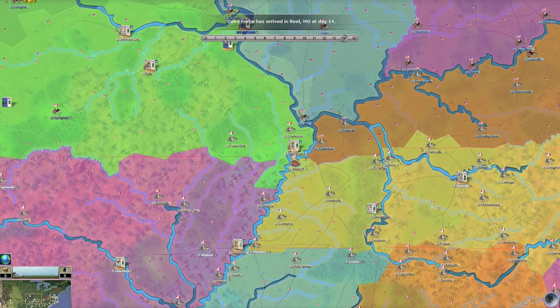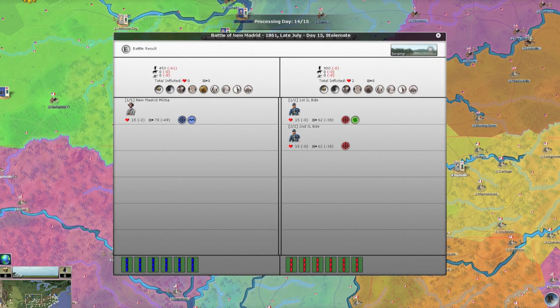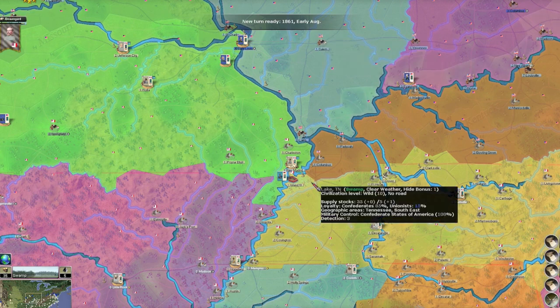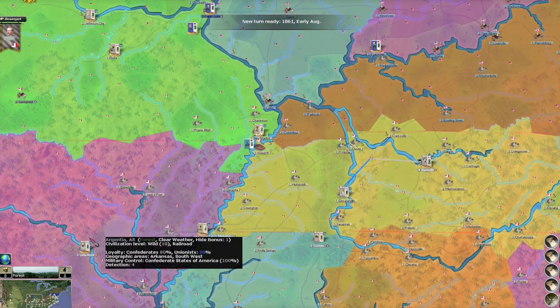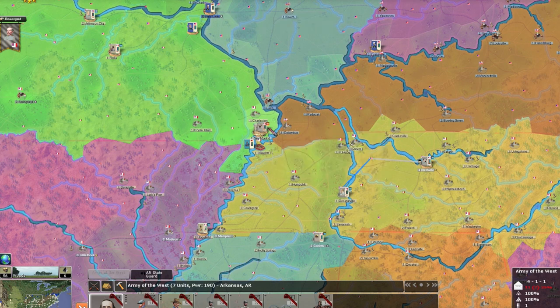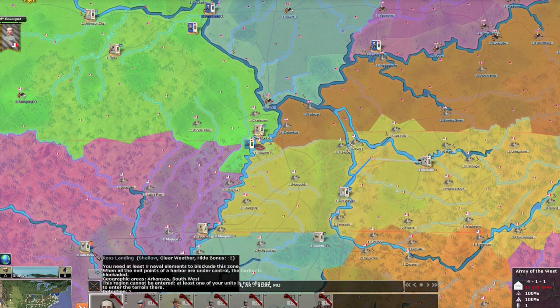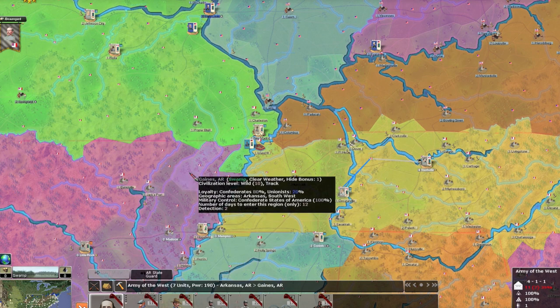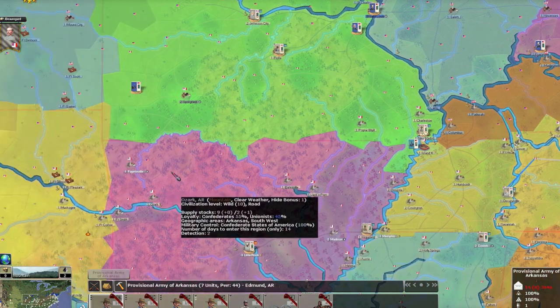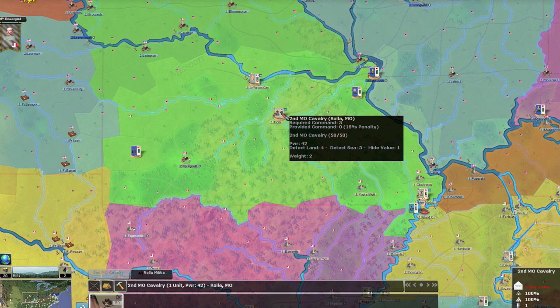I have a South Carolina force at the border of North Carolina and Virginia. They're besieging me in New Madrid — I need to move my force from Little Rock. The unit is locked though, which I still don't understand. I put that in my review — I really don't get locked units.